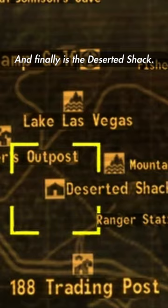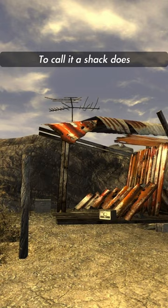And finally is the deserted shack. To call it a shack does a disservice to other shacks. Why the heck is this a fast travel point in the first place?